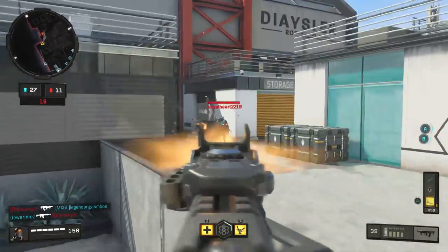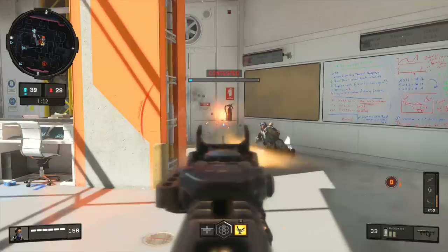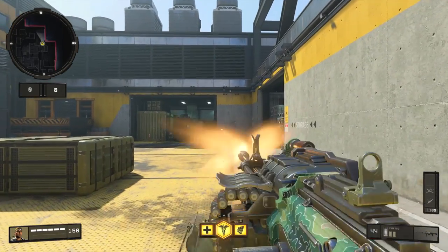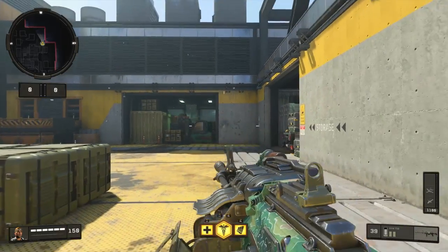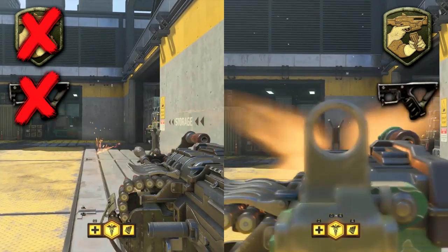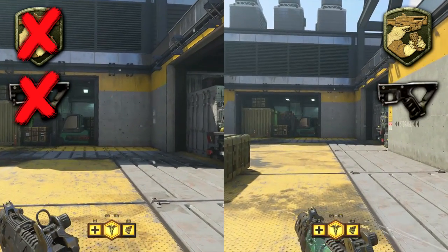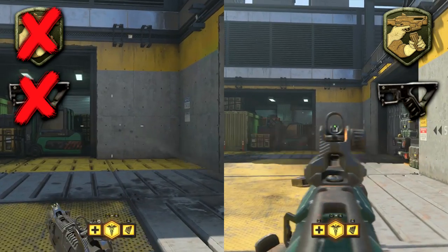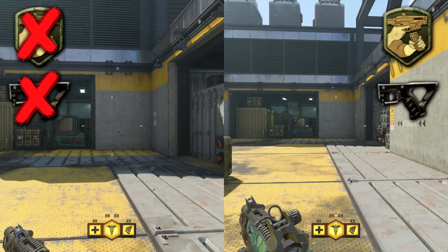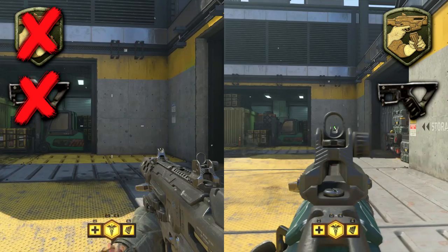On top of this, there's something that may be a bug — I'm not 100% sure why it occurs. If you break your sprint by hitting the aim down sight button first, your sprint out time is cut to zero and you can start firing immediately. The significance is: if you're running both Gung-Ho and Quickdraw, as long as you break your sprint by pressing ADS just before the fire button, you can start shooting immediately while simultaneously benefiting from Quickdraw's faster aim down sight. This is the most efficient way to snap onto a target coming out of sprint.